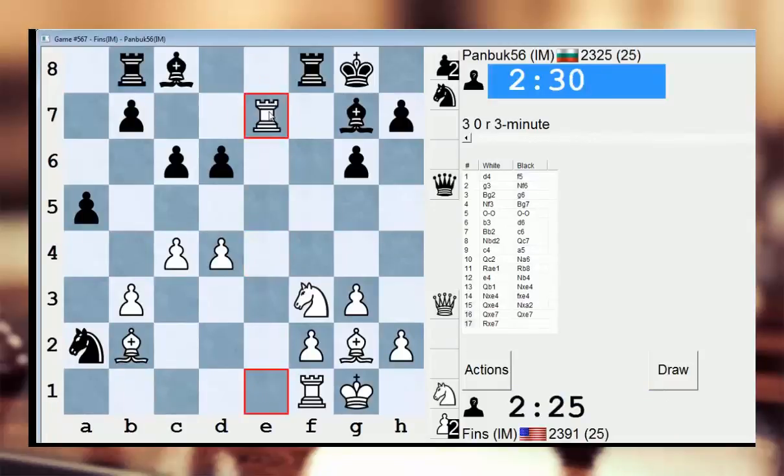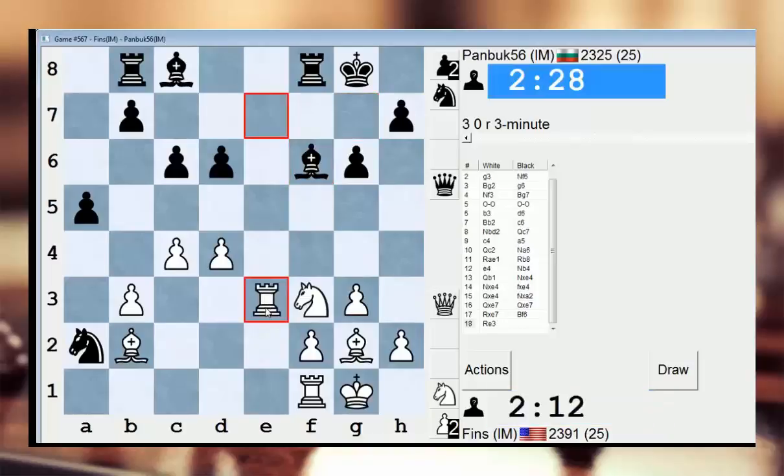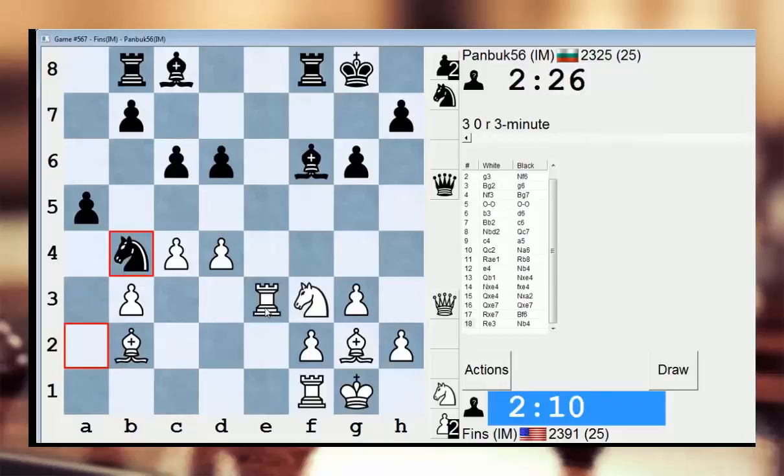So what's going to happen after this? This could be interesting. I love my rook on the 7th rank, but he's kicking it out now, so he's not going to tolerate it for very long. Maybe Rook e2 or Rook e3. Let's go Rook e3.